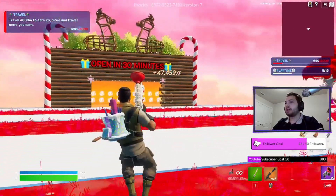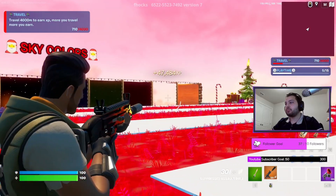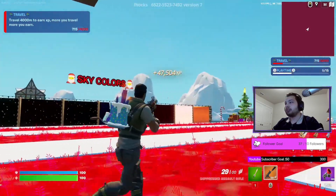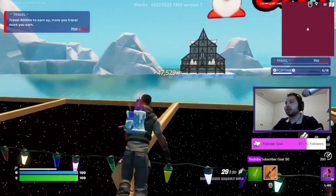Now go to the right drift pipe, go through it, and you're teleported back to the map. Get your silent scar out and shoot that orange wall — as you can see the background kind of changes.